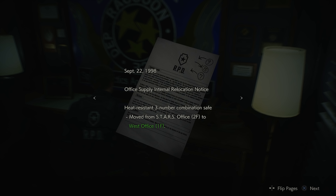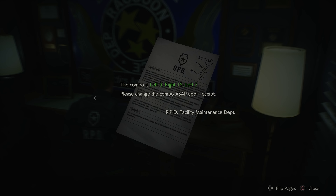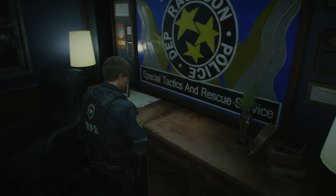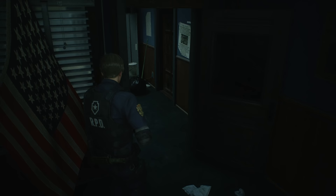Office supply internal relocation notice — heat resistant three number combination. Save move from STARS office second floor to west office first floor. I see the combination: nine, fifteen, seven. Nine left, fifteen right, seven left. So I think we've seen two safes. That gave the location for one though. Okay, we'll get back around to that. We also have that one locker left.